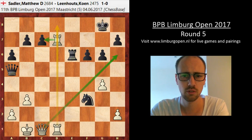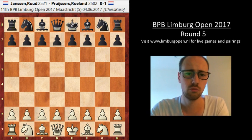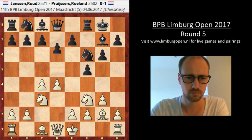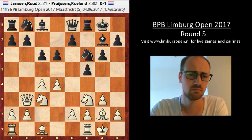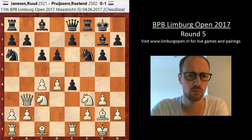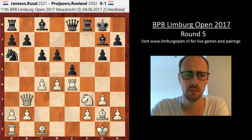Let's see what happened on the other boards. One person joining the lead is Pruisers, who beat Janssen with black in a very interesting game. We have the Dutch defense here and get a somewhat standard position. Black goes for e4, black takes, Rook takes. The idea is to put pressure on e7, which is somewhat of a backward pawn. Pruisers decided to go e5 and this is where it gets messy.